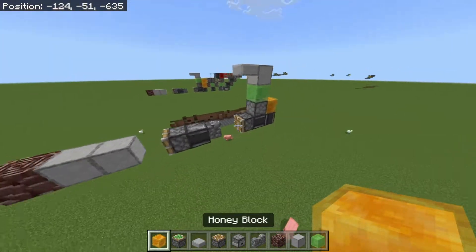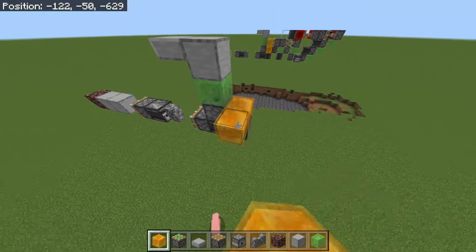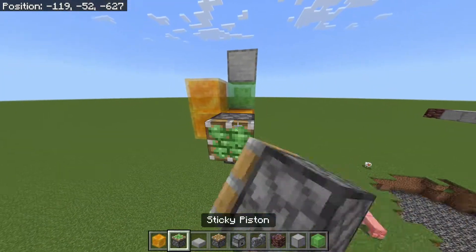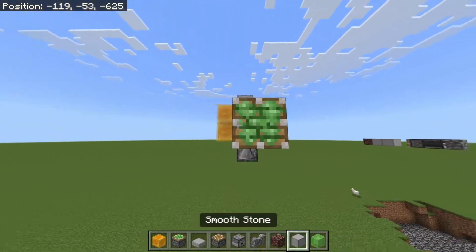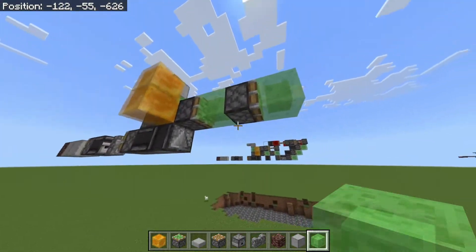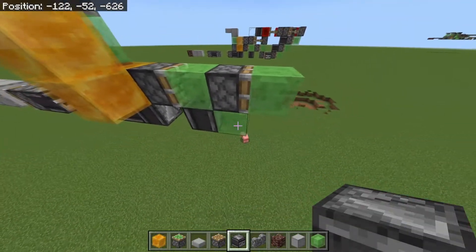This is the engine, and then this is where the TNT lands. Now what we're going to do: place two blocks of honey outwards, and then place a sticky piston here with a slime block on its face. Another one with a slime block on its face. Then place an observer facing upwards into this slime block.